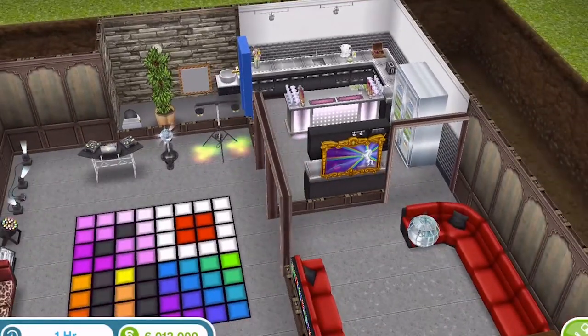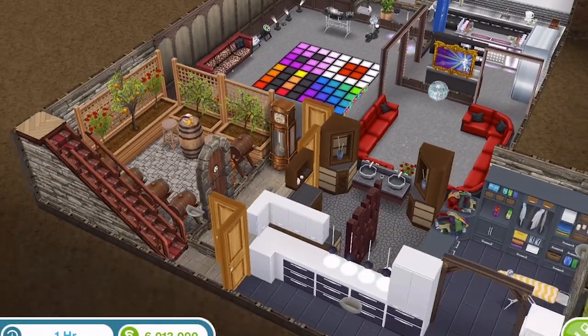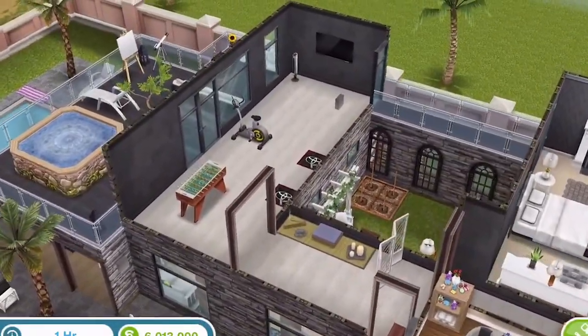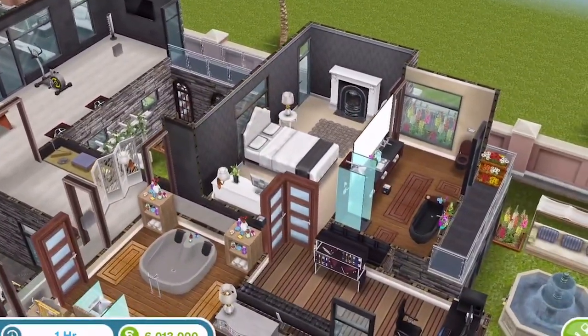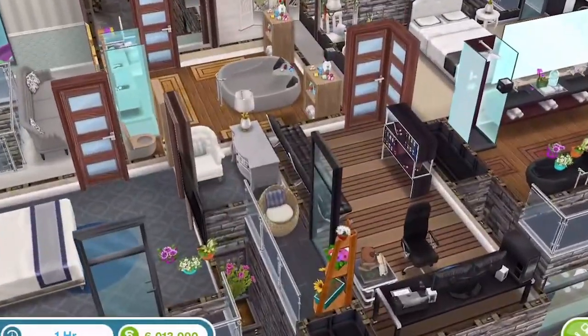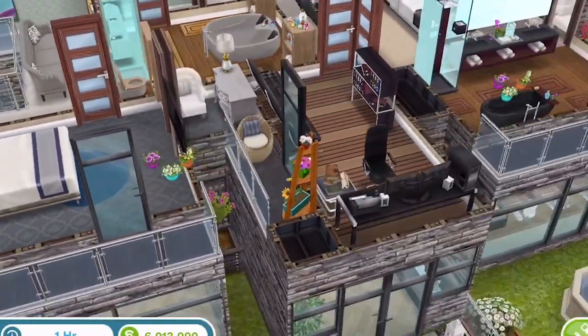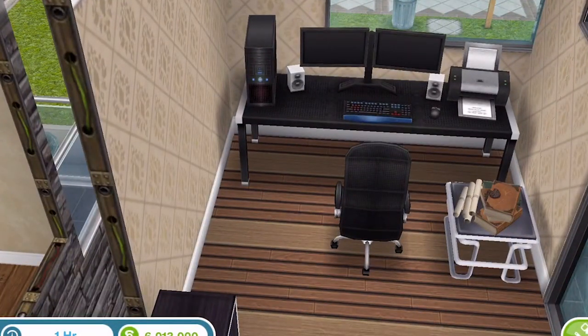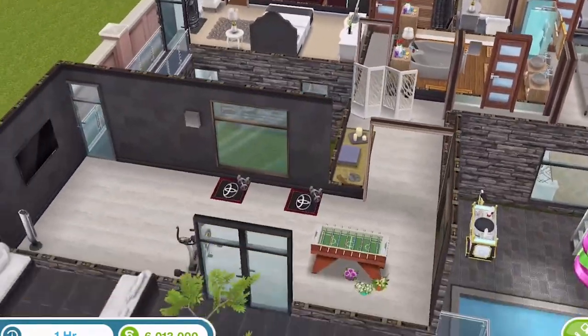We've got a bar and a unicorn painting — that was a limited time prize for one of the quests. Let's go up to the first floor: a bit of spa stuff, and a gaming computer. I generally quite often build a house if it has one of those.